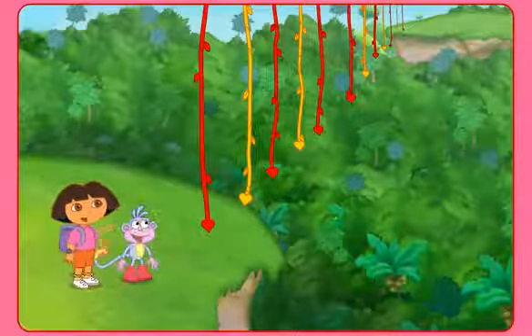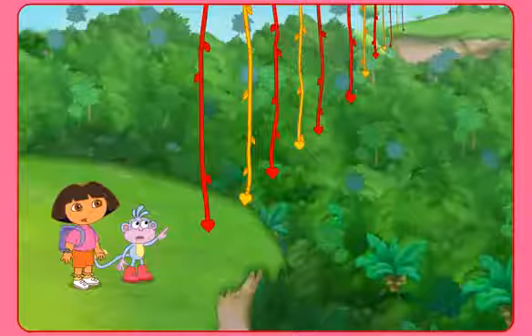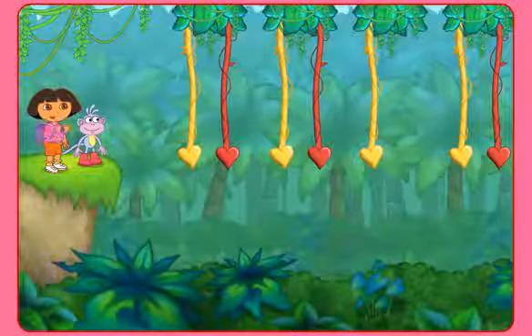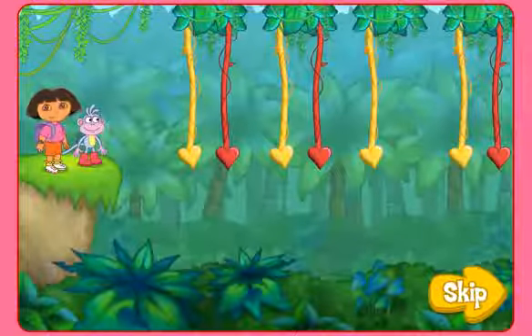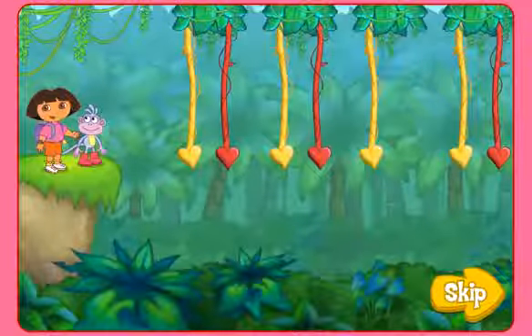We made it to the bean mine vine. Look, a vine is missing. Click play — we can't start exploring. Will you help us? Look at the colors of the vines. They make a pattern. We can use the pattern to help us find the missing vine.